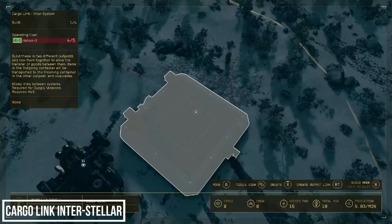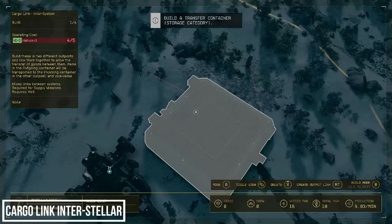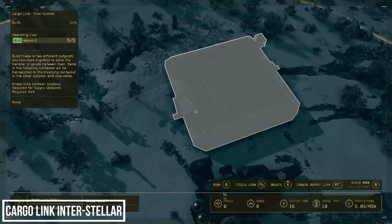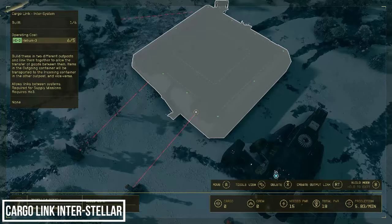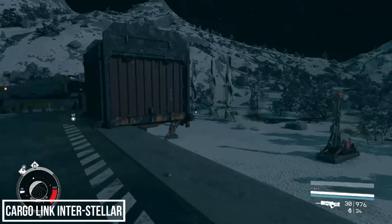What should happen now is the gas container will slowly fill with Helium and turn green — and there we go, it's now ready to go. Let's head to the console and link this to our outpost. And that's it — complete! It has one extra step with the power source but it's still really simple once you get the hang of it.